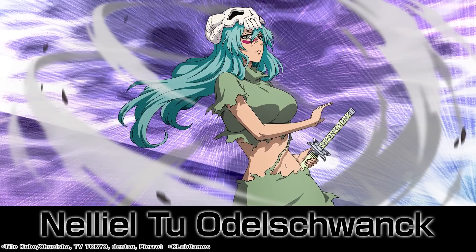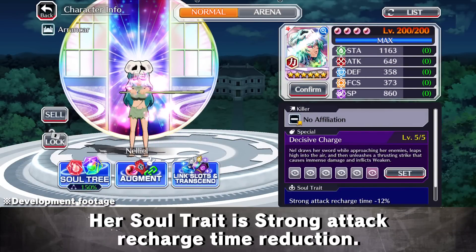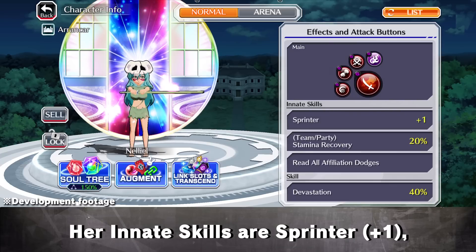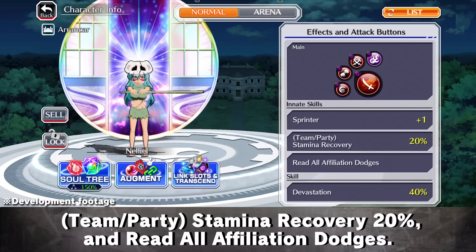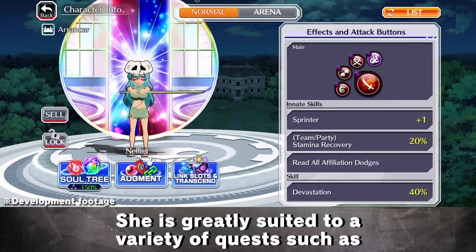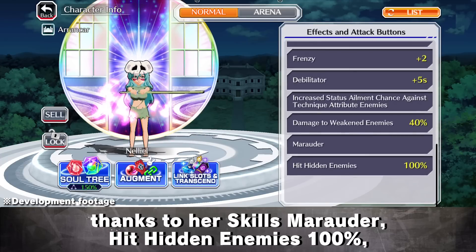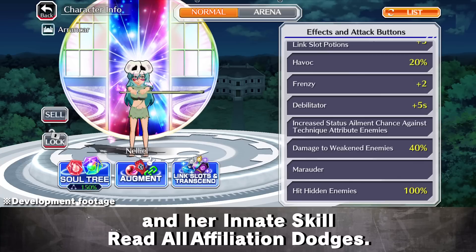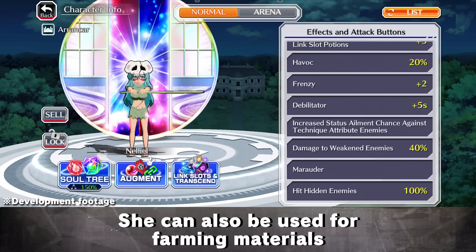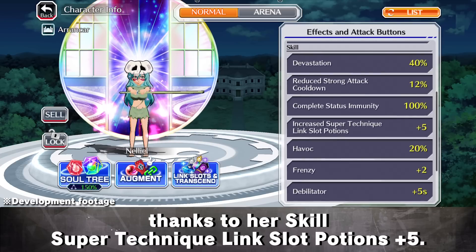And now for Nelliel. Nelliel is a Power Attribute character with no affiliation killer. Her Soul trait is strong attack recharge time reduction. Her innate skills are Sprinter plus 1, Team Slash Party, Stamina Recovery 20%, and Read All Affiliation Dodges. She is greatly suited to a variety of quests such as Inheritance Trials and Training Grounds thanks to her skills Marauder, Hit Hidden Enemies 100%, and her innate skill Read All Affiliation Dodges. She can also be used for farming materials thanks to her skill Super Technique Link Slot Potions plus 5.